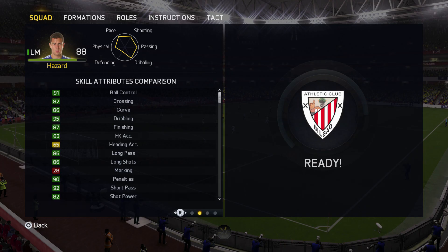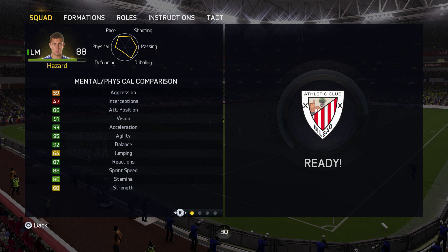Looking at his in-game skill attributes: amazing finishing at 87, amazing dribbling at 95, great ball control at 91, short passing at 92, amazing penalties — he's a god at that — and good free kick accuracy. On the physical side: great sprint speed, attacking positioning at 88, vision at 91, acceleration at 93, amazing agility at 95, amazing balance at 92. This guy is a god — the stats back it up.